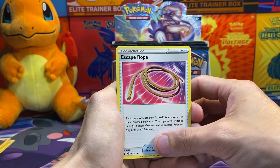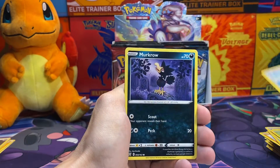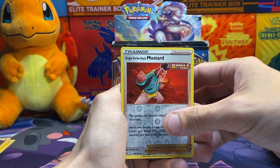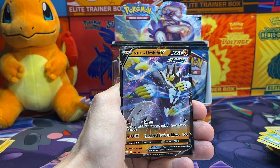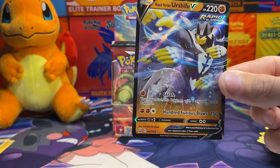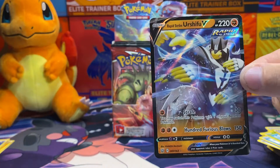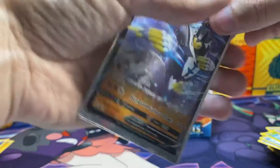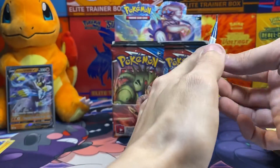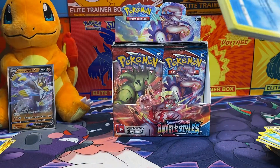Alright, positive attitude. Escape Rope, Tower of Waters, Weepinbell, Bellsprout, Bronzor, Murkrow, Horsea, Cherubi, Single Strike Style Mustard, and a Rapid Strike Urshifu V! I have no idea what we need and do not need from this set. But ironically, the first card pulled is a V card, so maybe I was right. We're just slowly going to work our way up in rarity. And it's nice that the first V we pull is like a mascot for this set.